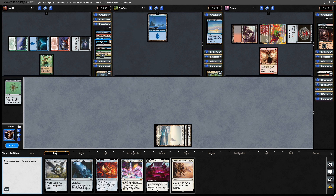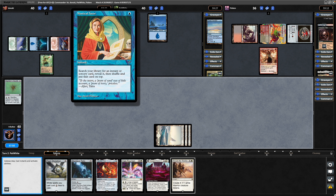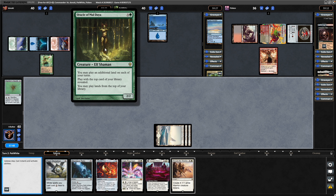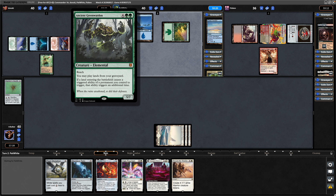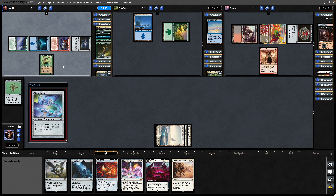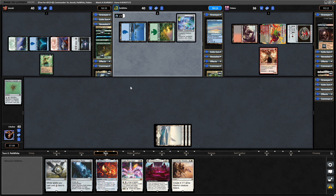We see a Capture. There's Gaia's Cradle. Another tutor in Mystical Tutor. Our opponent went for the Oracle of Mul Daya. All those other cards were revealed from the Nyssa. It must be that he has the Ancient Green Warden in hand, because that's an Elemental. The Skull Clamp comes down for the Mimeoplasm.